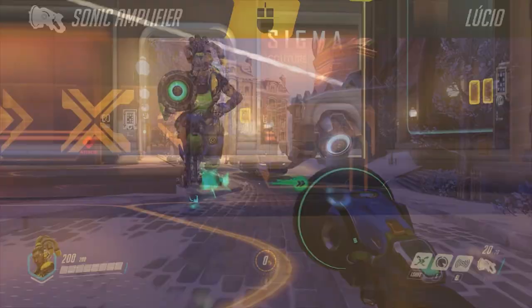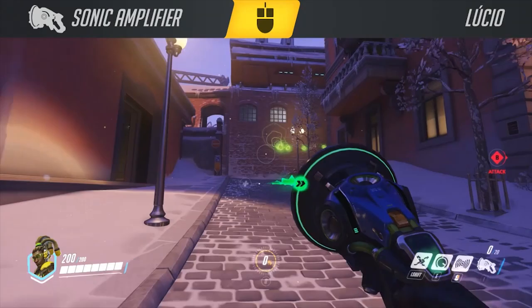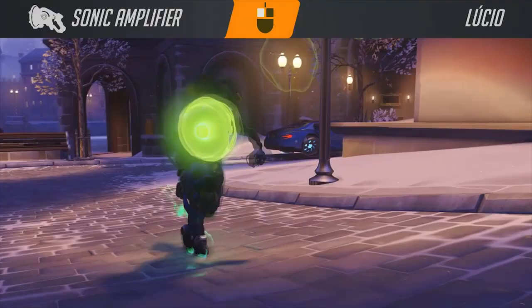The first ability on the left mouse button is Lucio's Sonic Amplifier. This is a relatively tough to land ability and it does a little bit of damage, but most importantly it pushes enemies backwards.